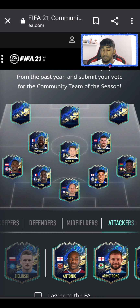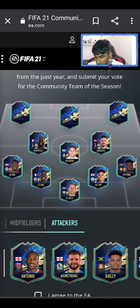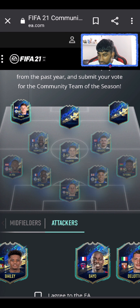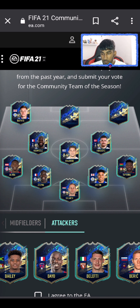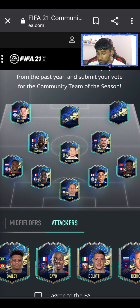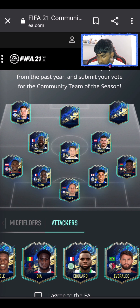So that is my midfield: Ndombele, Valverde, and Hojbjerg. Moving on to the attackers — we have Antonio, Armstrong, Bailey, Barnes. I'm going to go with Barnes right now. Barnes for me has been really good for Leicester, especially him, Vardy, and Maddison — they've been really, really good for Leicester this season, so 100% he's going in.